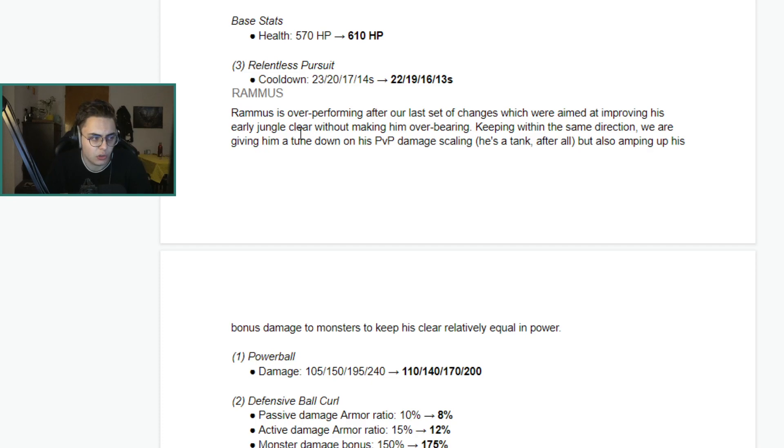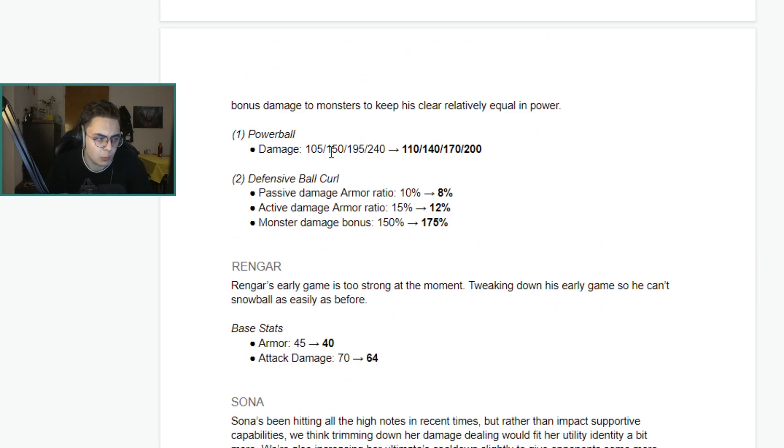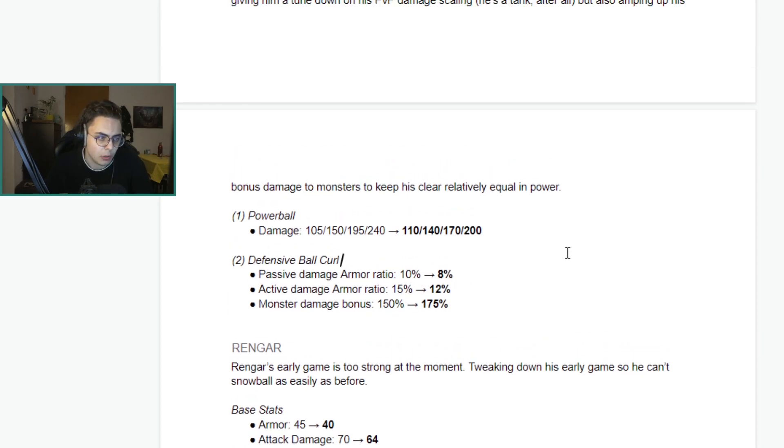Rammus is overperforming on the last set of changes aimed at improving his early jungle clear. Keeping with the same direction, they're giving him a tune-down on his PvP scaling but amping up his bonus damage to monsters to keep his clear relatively equal. Powerball damage goes up at rank one but drops significantly at later ranks — minus 10, 15, 25, and 40. His Defensive Ball Curl armor ratio is going down, but it does more damage to monsters, so overall there's a damage reduction across the board.